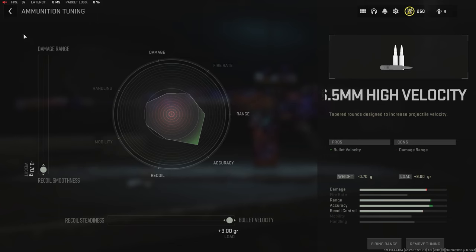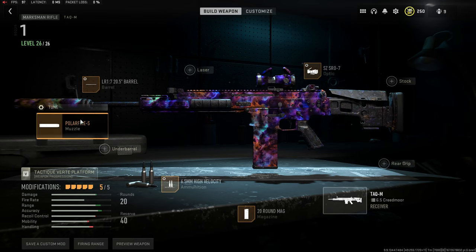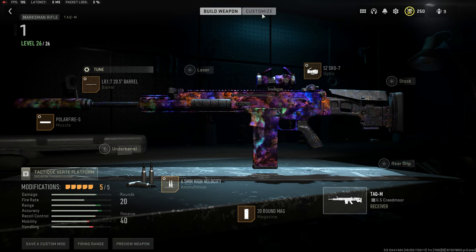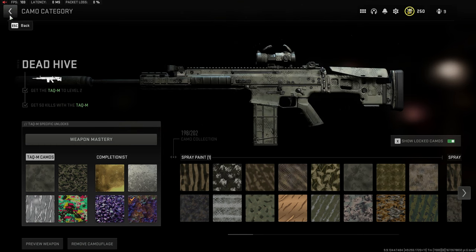I'm running the 20.5-inch barrel, maxing out for bullet velocity and recoil smoothness. It gives bullet velocity, damage range, and recoil steadiness — you can go to ADS speed for that tuning. Last is the Polar Fire S suppressor for bullet velocity and ADS speed, with bullet velocity and damage range as pros. This build is essential because before you even get to Polyatomic you have to get five hip-fire kills, which is painful without Shipment.